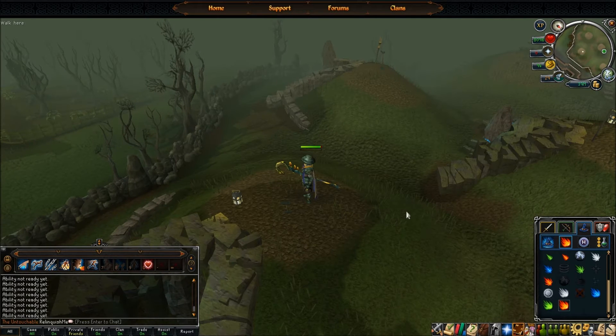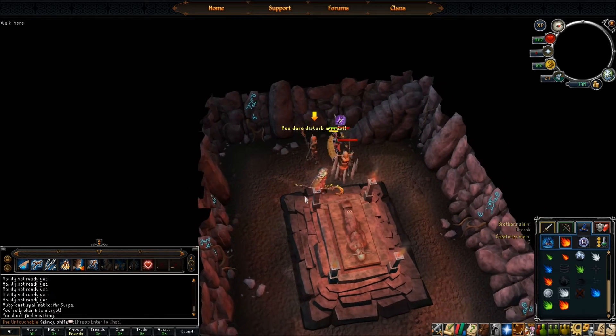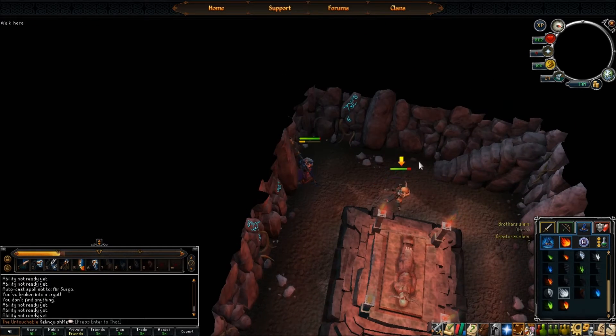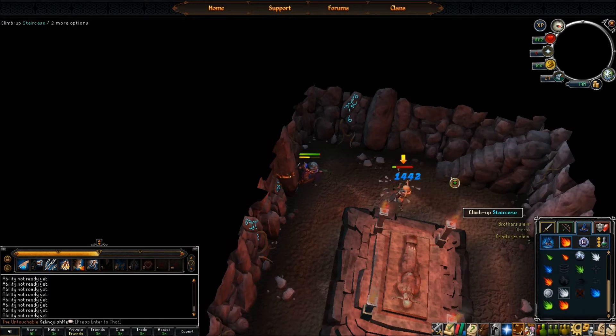The next one we're going to be doing is Guthan, and his weakness is air. Just go ahead and go down there — it's going to be the same thing. You're going to use Impact and just hit him from a distance. Sometimes Impact just splashes and he keeps attacking you, but it doesn't matter because he doesn't hit hard. The reason he doesn't hit hard is because we're playing against their weakness, which is Magic. Magic armor in EOC gives the best melee defense.